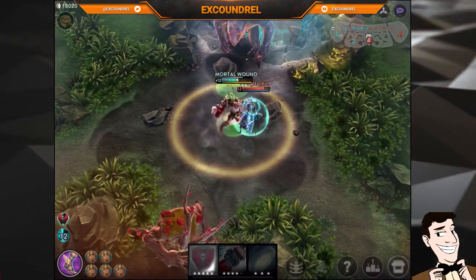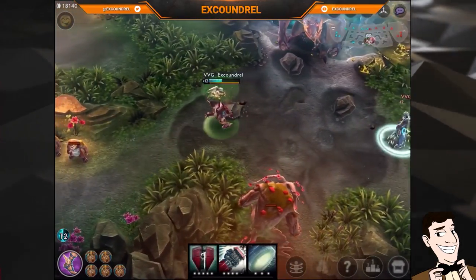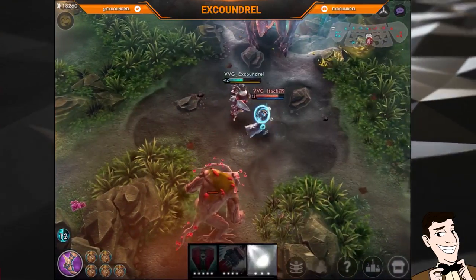With Arden you can reflex block the Vanguard slow — it is possible but very difficult. I wouldn't suggest it either as there are probably more valuable things to reflex block, but just showing that it is possible.